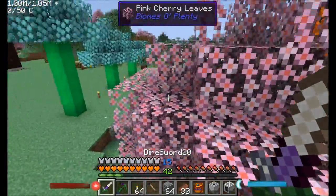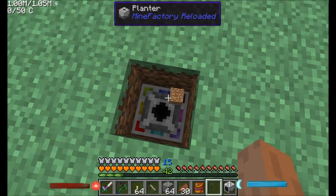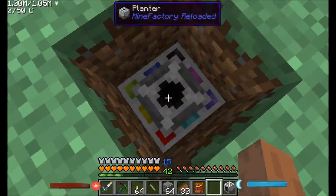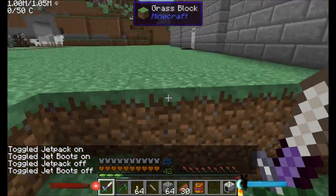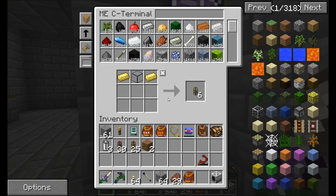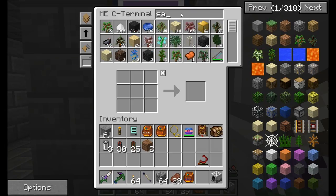Outside here, I actually prepped a little bit of an area to get going with the whole tree thing. Let's find a nice center area — right here. I didn't really measure this out per se, but it should be sufficient. Now, the reason I'm using this planter is that I can use a filter to specify exactly what to plant where. I was trying to do this an episode or two back with the carrots and potatoes, but there was a bug in the version of MindFactory Reloaded that caused this setup to fail — it would just reset every time. I actually went ahead and updated my MFR version, and that's going to be updated automatically once we update to version 22 of the Direwolf20 pack.